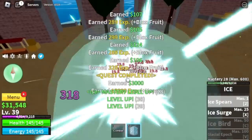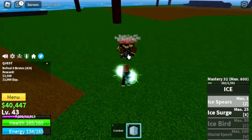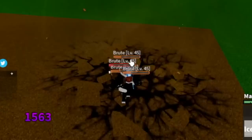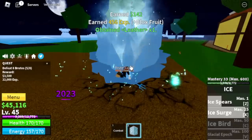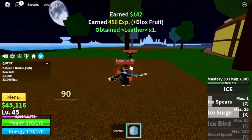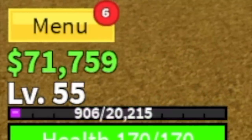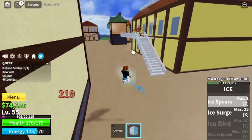So at level 40, the next target is the Brutes. We will grind here for 15 levels. The strategy is the same — don't worry. Did you notice this? The Brutes have their own skill — check that out, very good graphics and animation. Shout out to the developers for doing a great job. At level 55, you can start defeating Bobby or Buggy the Clown, who is the boss in this island.